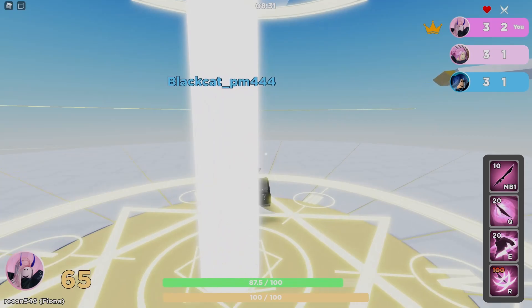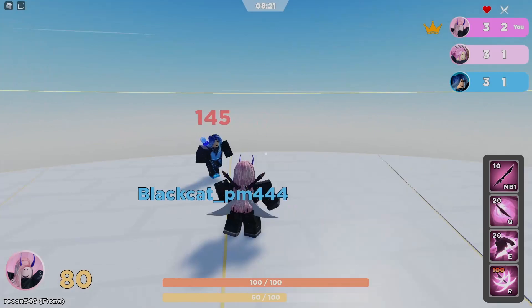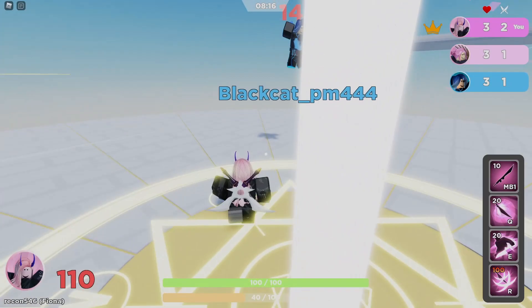For gameplay tips: at low damage, use a mix of basic attack, special, and unique to stack damage and ult charge. At higher damage, spamming your E is the way to go because it stun-locks the opponent. Around 100 damage you'll want to start spamming E — at that percent they're basically immobilized and can't do anything.